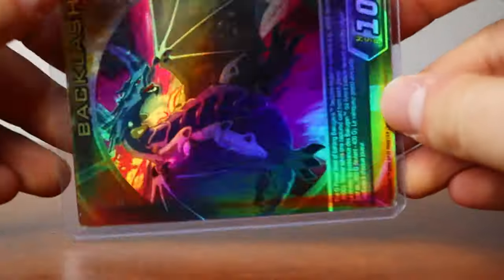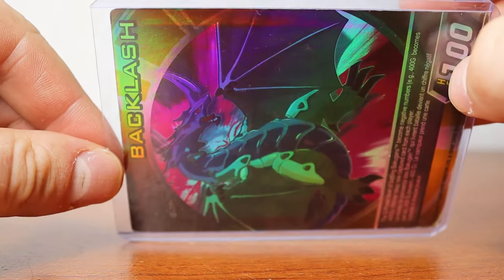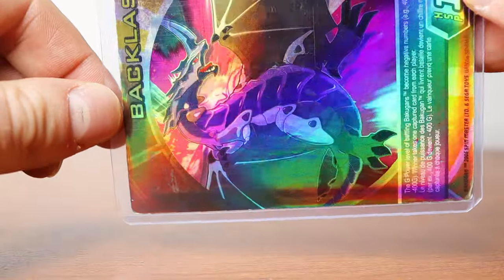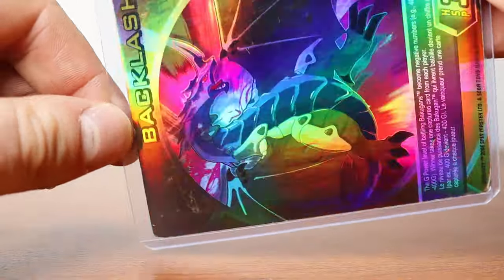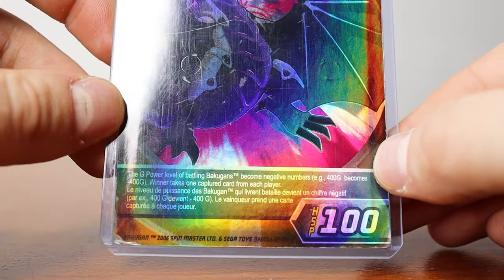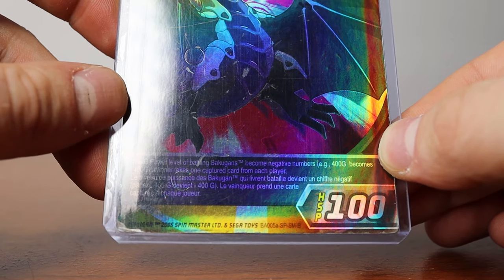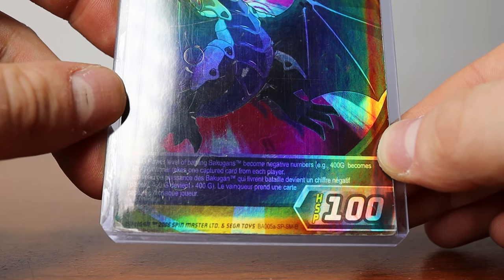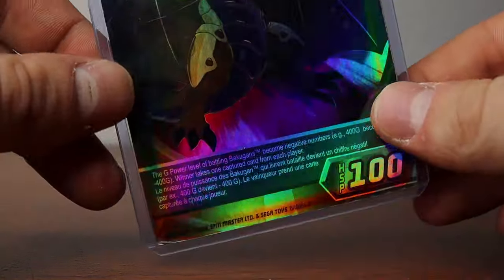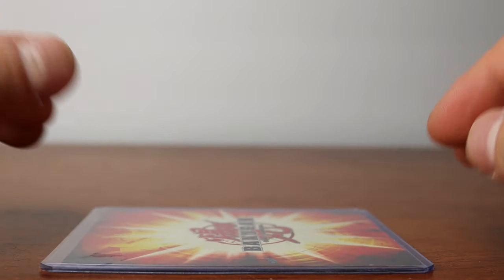The card we're going to be using today to open these Bakugan is an HSP card — a special ability card called Backlash. A pretty rare card in and of itself. It's got a foil holographic style, and the gate card rulings basically say that the G power leveling of Bakugan becomes negative numbers. So if you have 400 G's, you get negative 400 G's, and the winner takes the captured card. Pretty interesting and a really unique designed card.